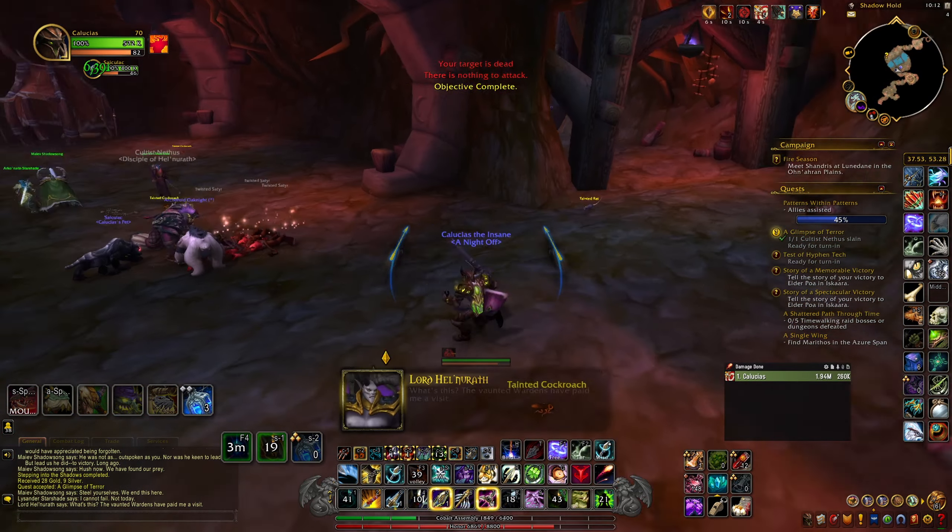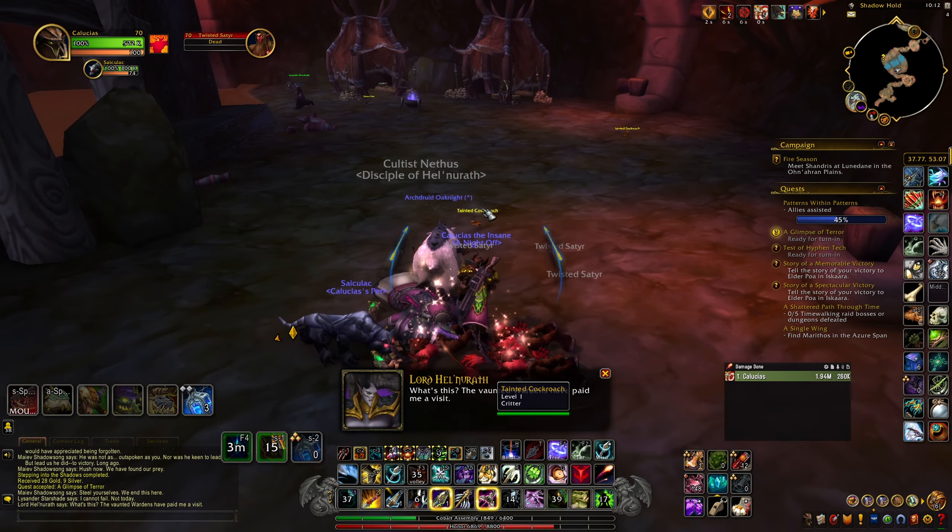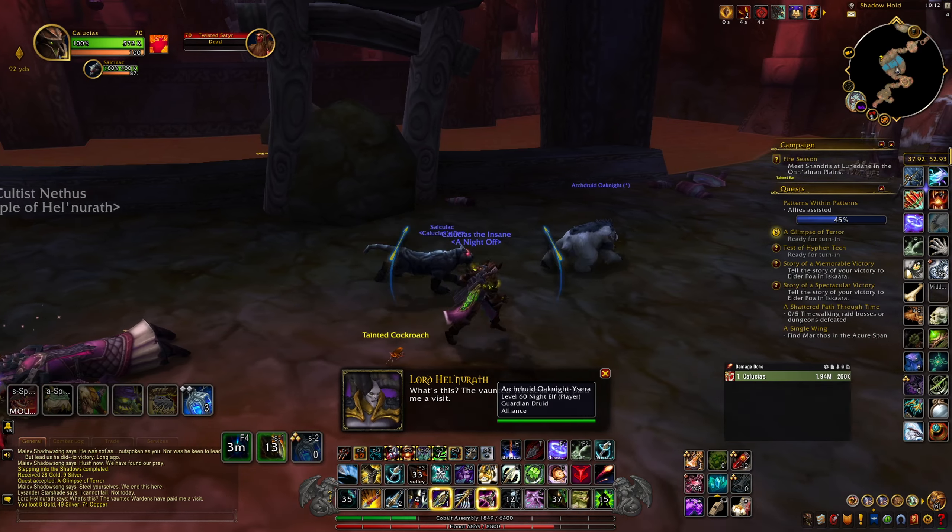It's the exact cave where Nari was held pre-Cataclysm. Halfway through the walk, she stops to mention the horrors she remembers while being held captive there, and you also need to click on about six braziers. Once you turn that quest in, you're tasked with killing an orc warlock, Cultus Nethas, who really holds no significance.